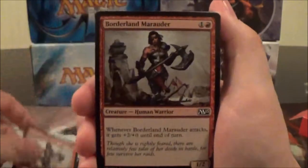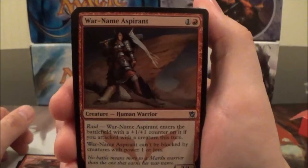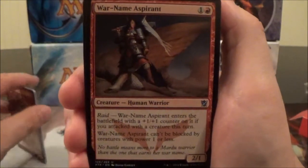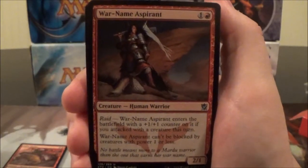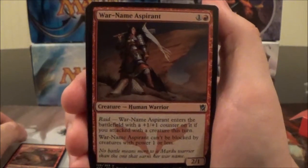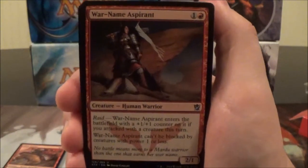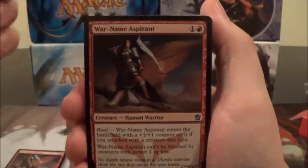Here we have a Borderland Marauder and another one. Here's a Valley Dasher — a two-cost 2/2 with Haste that attacks each turn if able. Here we have War Name Aspirant, a two-cost 2/1 with Raid. Basically, if you attack with a creature on your turn, it triggers this creature's Raid ability when you cast it. War Name Aspirant enters with a +1/+1 counter if you attacked, and it can't be blocked by creatures with power one or less. So if you attack during your turn and cast this during your second main phase, it'll come in as a 3/2 that can't be blocked by creatures with power one or less.